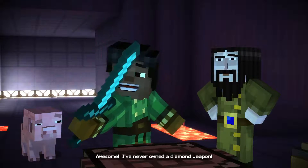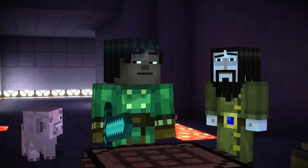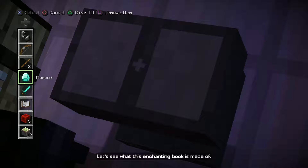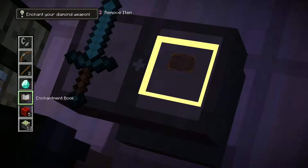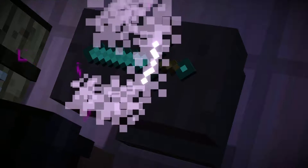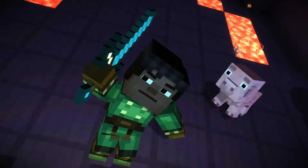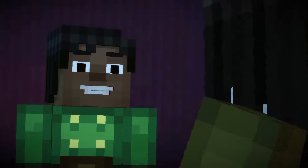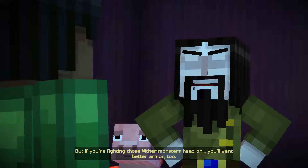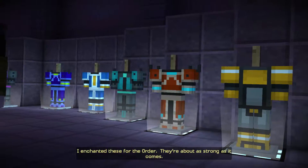Awesome — I've never owned a diamond weapon. Just wait till you enchant it. Let's see what this enchanting book is made of. Behold my enchanted diamond sword! Yes, that should do the job nicely. If you're fighting those wither monsters head-on, you'll want better armor too. I enchanted these for the Order — they're about as strong as it comes, even able to withstand TNT.